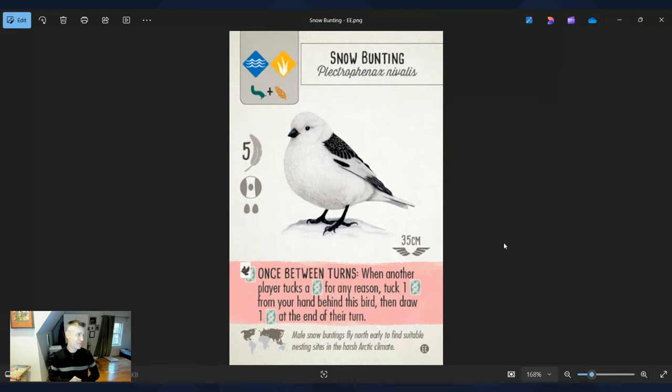The Snow Bunting is probably what I consider the cutest bird in Wingspan — I just love how puffy and white it is, and when it comes up I can't resist taking it. The ability is pretty good too: once between turns, when another player tucks a bird card for any reason, I get to tuck one card from my hand behind this bird, then draw one card at the end of their turn. I like this because it gives a reason to pay attention to other players, and even though I'm losing a card to tuck, I get to redraw one, which feels good.